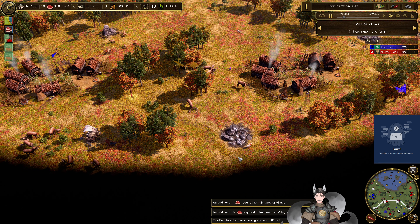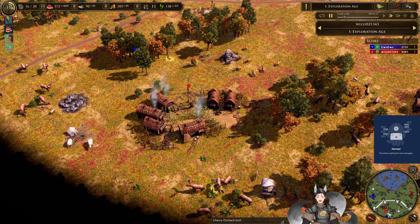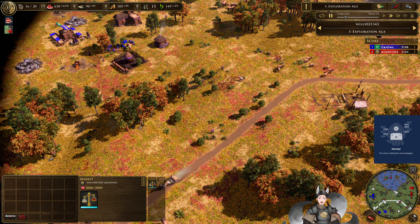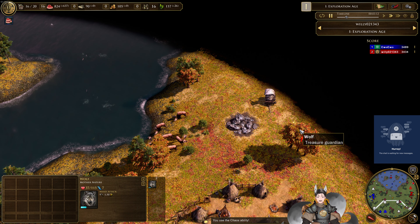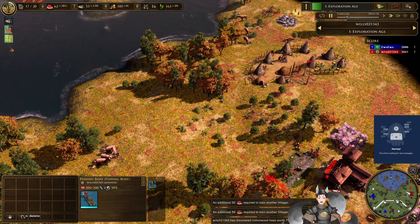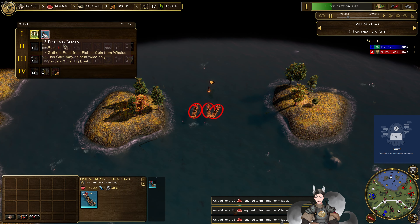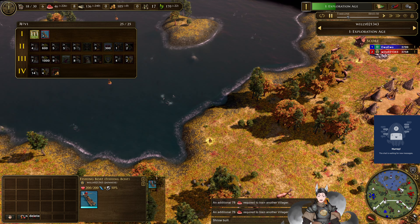Down south, red does find some sheep, and having red claim the sheep is actually very important — very good for their shrines. You have to go through the Dutch consulate in order to get sheep. Red has deployed his deck and does have the canoes or fishing boats there to collect some food. It allows him to get some stealthy food early on without having a dock to reveal it.